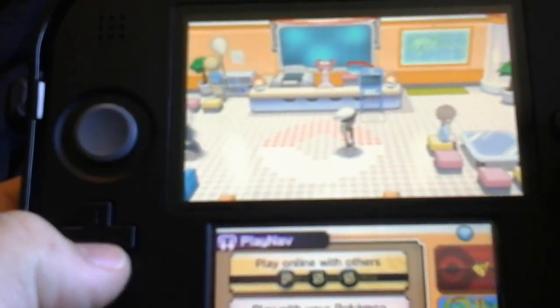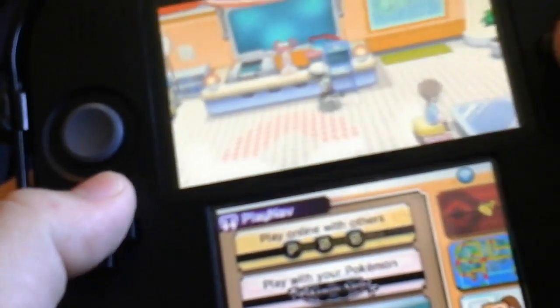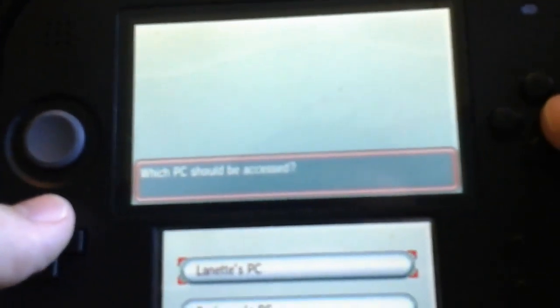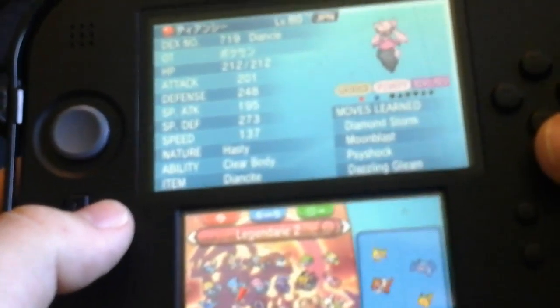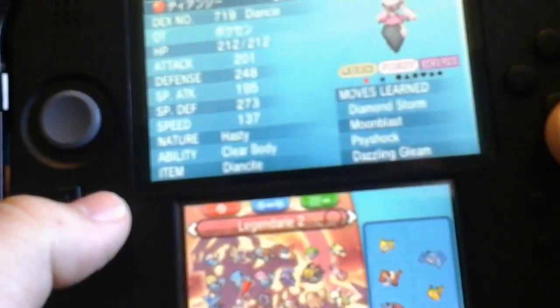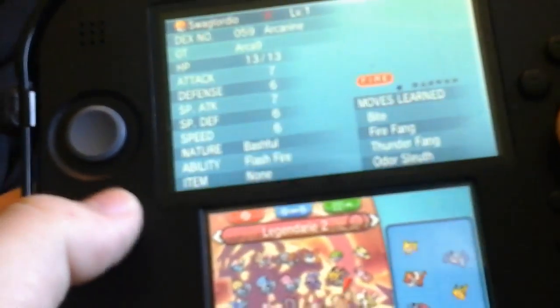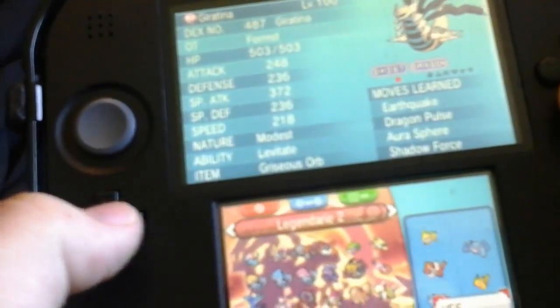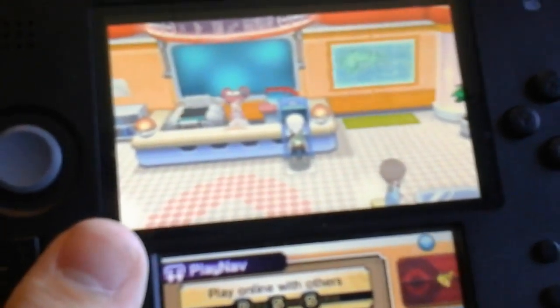Shout out to Eagle Plays for giving us most of the Pokemon we needed to complete the Hoenn Pokedex — though I did the rest myself. Sooner or later we're going to do the National Dex. We've got Diancie, Hoopa, Arceus, Giratina, and all that — I'm really happy I got those Pokemon because I've been wanting them for a long while.